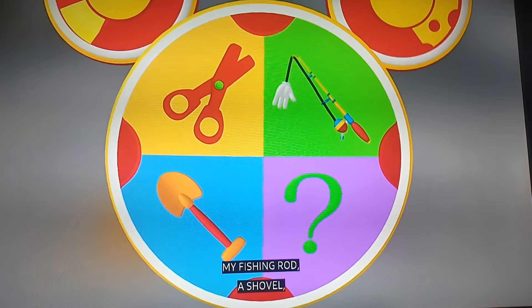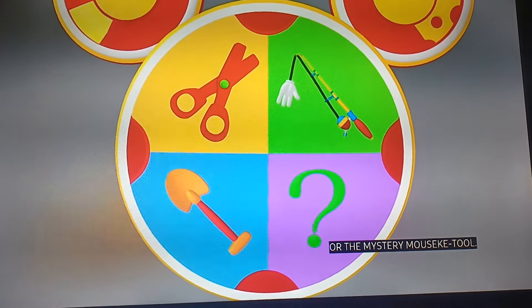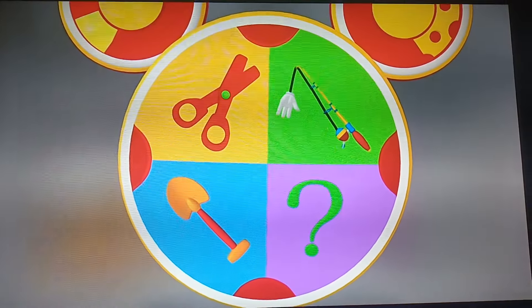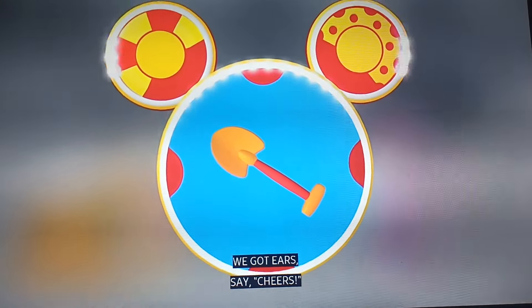Safety scissors, my fishing rod, a shovel, or the mystery mousketool. What can we use to dig out the yellow flower? The shovel! Right! We've got gears.